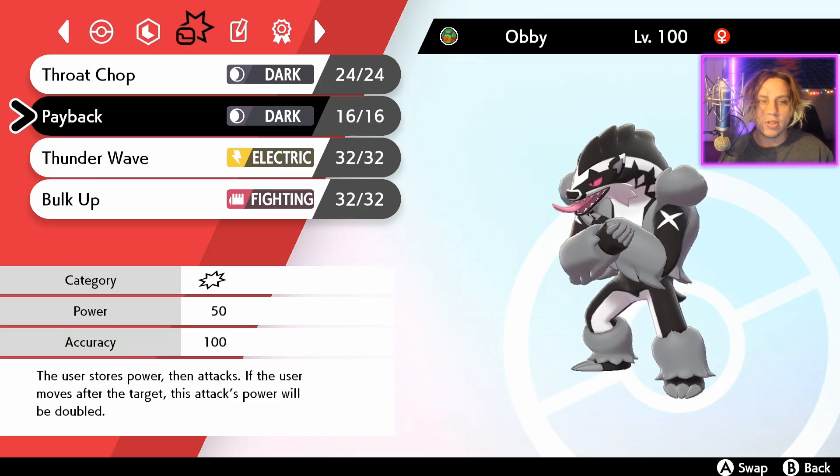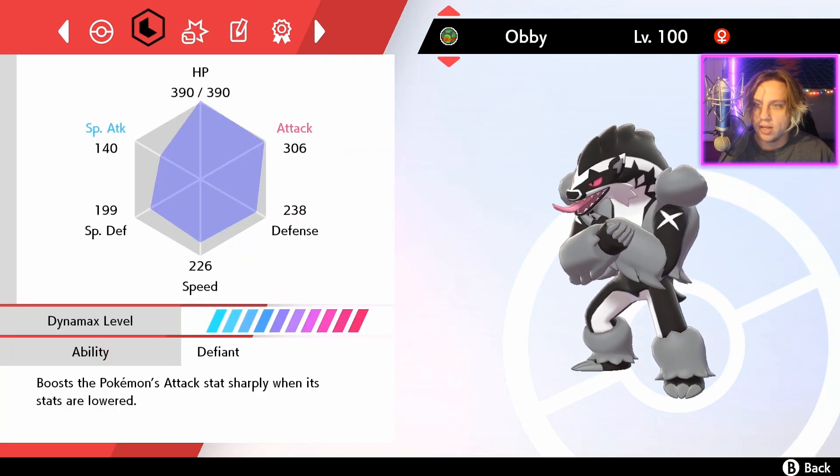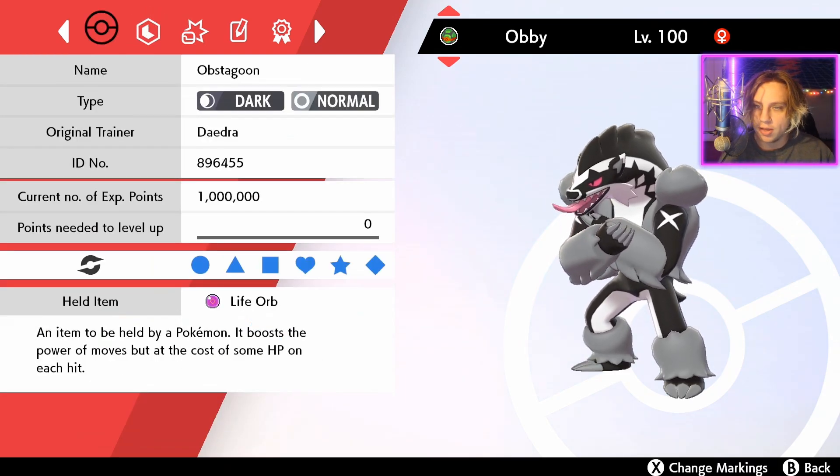We're running Obstagoon because Dark-type is super effective against Ghost. Ghost doesn't hit Normal types, and Poison is just pretty neutral towards this Pokemon. We're also at Dynamax level 10. Let me know what you all think about this Pokemon.